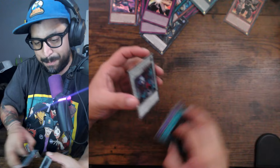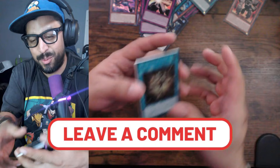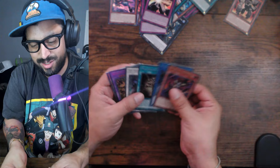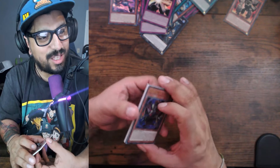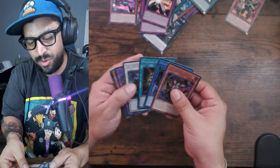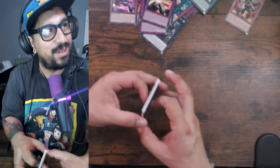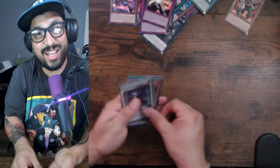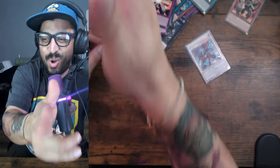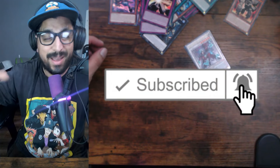All right guys, those are my pulls for today. Let me know in the comments — did I pull something good? I don't know most of these cards. I've just seen a few of them like Exodia and the Fiendsmith stuff. Give Me Puppet, not too much beyond that. Let me know in the comments which one is a chase card besides the Fiendsmith. Hopefully you guys enjoyed this video — see you in the next one. Always use protection. Remember to subscribe to my channel if you want to win that playmat. Take care!